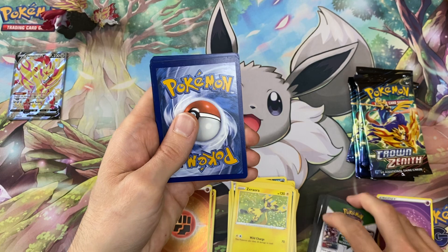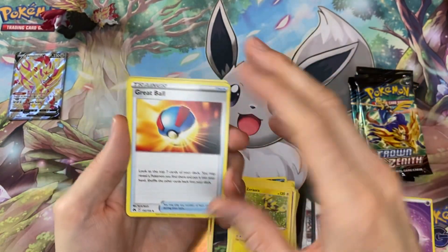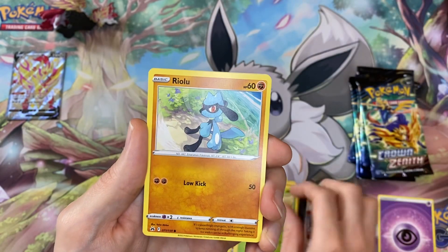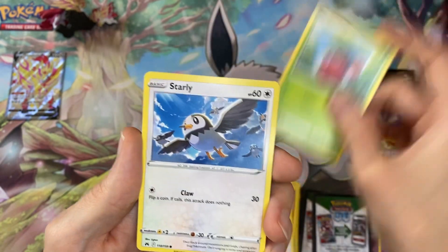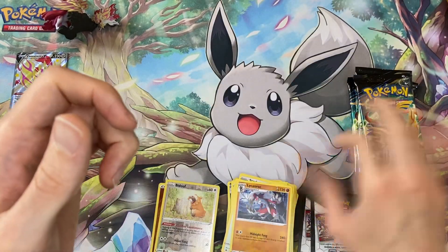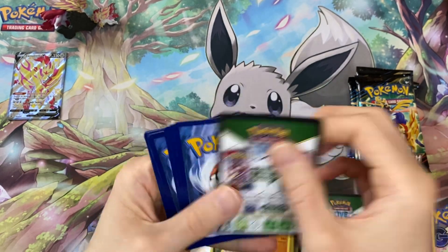Pack four — we have another V-star, get out of here. We have a Great Ball to begin with, Bisharp, a Graveler, Scyther, Riolu, a Yungoos, Cherubi, and we have Starly, Bidoof, and another regular rare — Lycanroc this time.